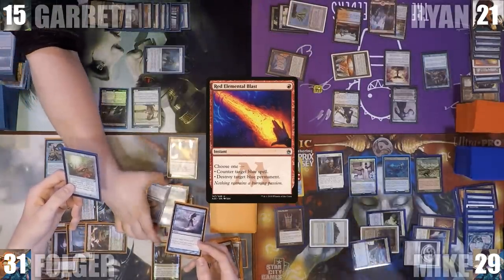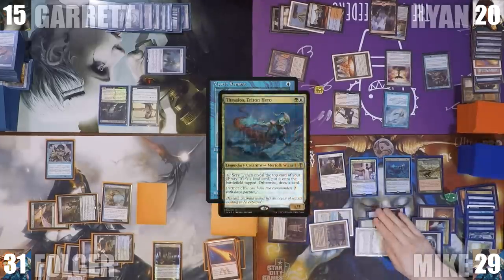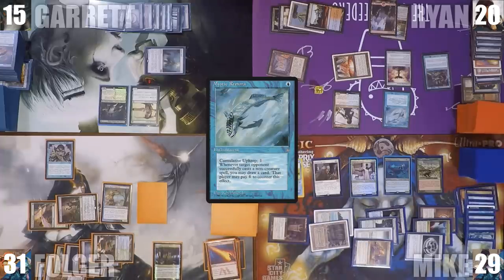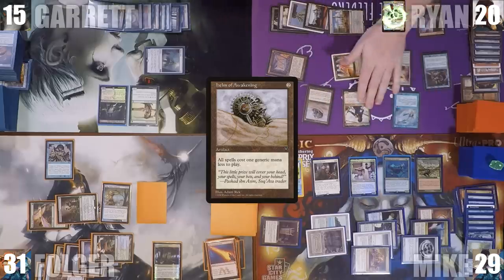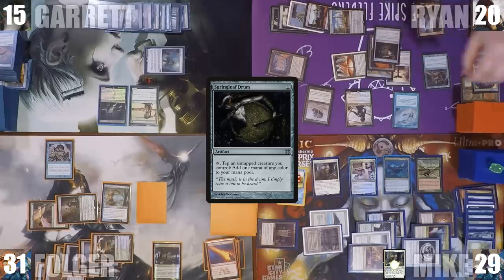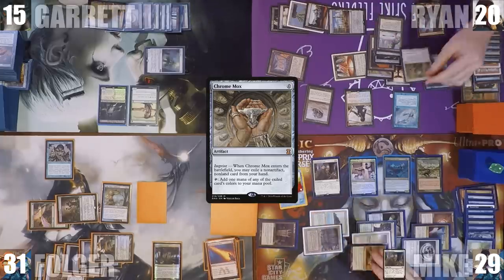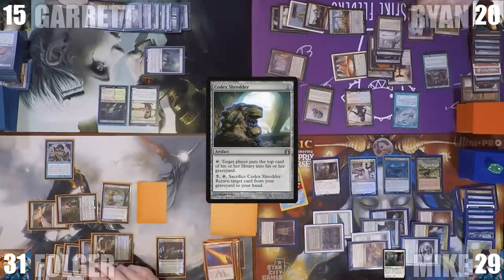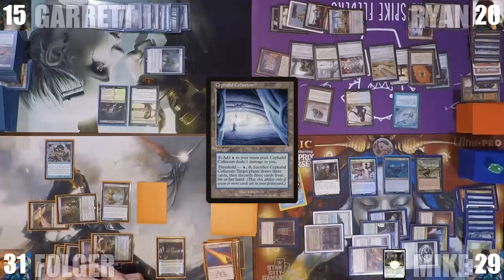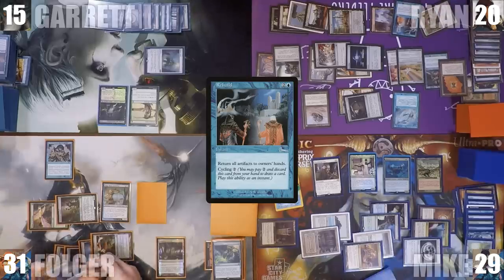Ryan taps Shivan Reef to cast Mystic Remora, which resolves. He then chains multiple artifacts: Helm of Awakening, Chromatic Star, Urza's Bauble, Springleaf Drum, Voltaic Key, Lodestone Bauble, Chrome Mox imprinting Baral, Codex Shredder, and a Sol Ring. He plays a Cephalid Colosseum, sacks it to draw 3 and discard 3, then casts Rebuild. Knowing what Artifact Storm does, Mike activates Thrasios hoping to find an answer, scryes to the bottom and reveals the top — the best card possible, a Dovin's Veto. Mike casts Dovin's Veto targeting Rebuild.